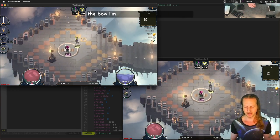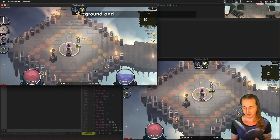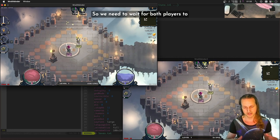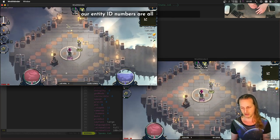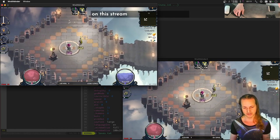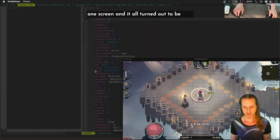When the second client joined, it would say 'you already have the bow, I'm not going to give you the bow again.' So we needed to make sure one player was responsible for what item gets created on the ground, and also that both players had joined before creating the world — so that all entity ID numbers are in the same order. That got us to the point where we could attack this really crazy bug that I had no idea if I could solve on stream.